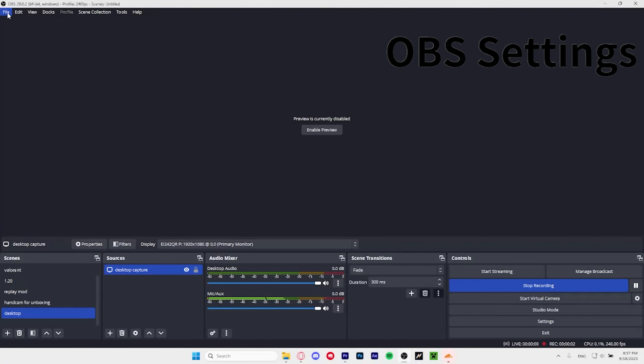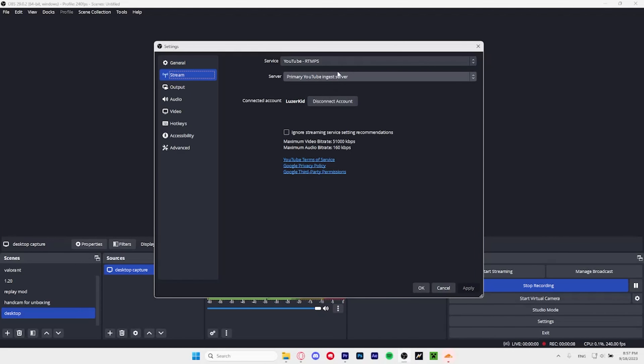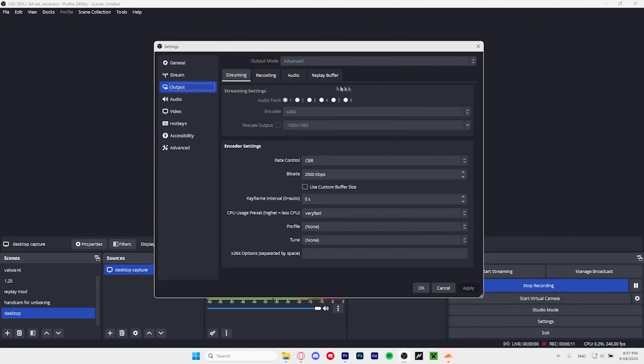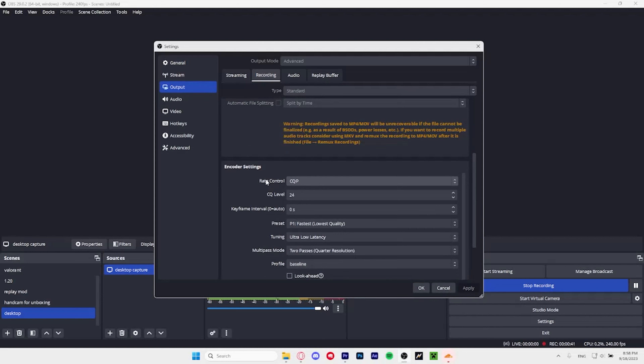In OBS, click file then settings. Stream — I did nothing to this, just connected the account. Output — I changed nothing in streaming since I don't really stream. Recording — saving to my E drive because there's a lot of space there, set to MP4. Encoder I have the NVIDIA encoder because it's important so you don't get blurry recordings.